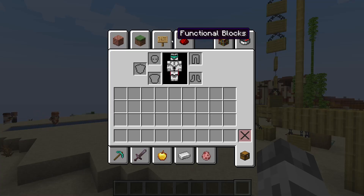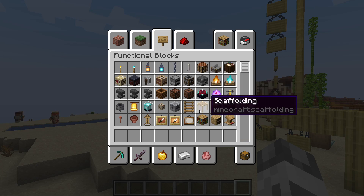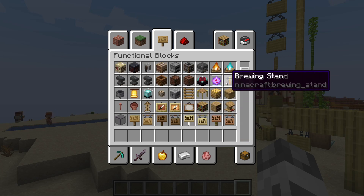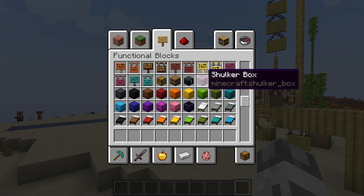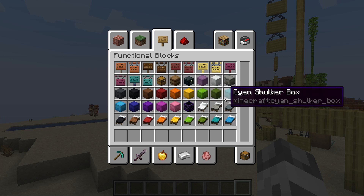There are some new changes regarding our inventory in creative mode. This is our functional blocks section, and we can see here some blocks that have some extra characteristics and properties, like bookshelves, signs, tinted glass, shulker boxes, and in this version chests, barrels, cauldrons, furnaces, and composters were added to this section.